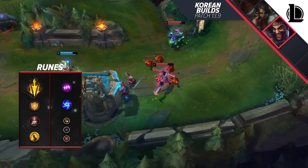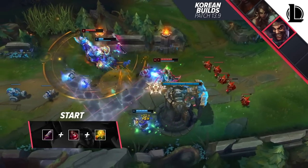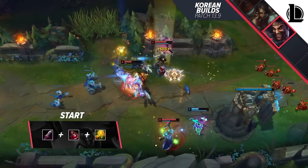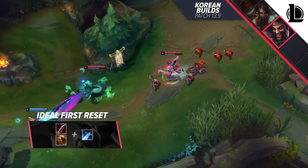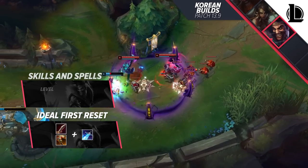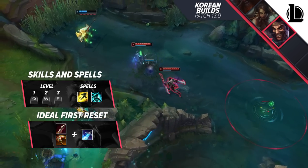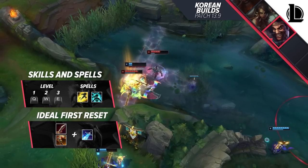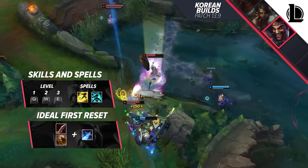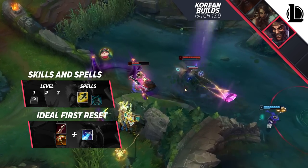As your starter items, you really want to have a Doran's Blade, a Potion, and a Warding Trinket. Your ideal first reset consists of a Serrated Dirk and a Sheen, or alternatively a Vampiric Scepter and a Sheen. Any of the combinations above will greatly enhance your laning power and will almost guarantee an easy kill as you get closer to that level 6 mark. If you cannot get a kill earlier and lack a bit of gold towards a Sheen, you're more than fine with just a Serrated Dirk or the Vampiric Scepter.